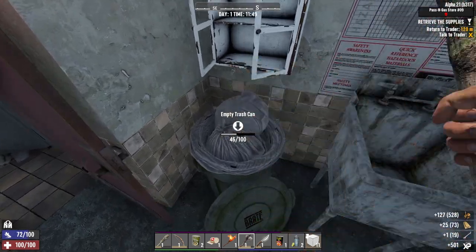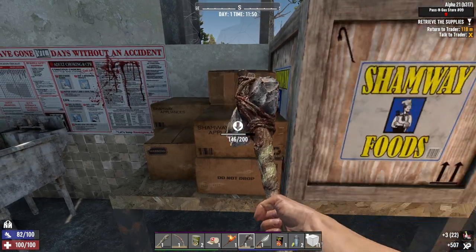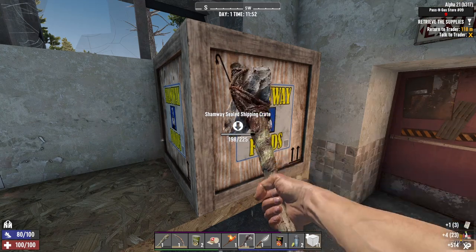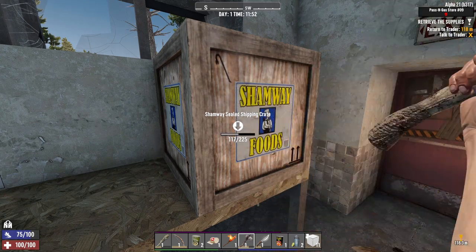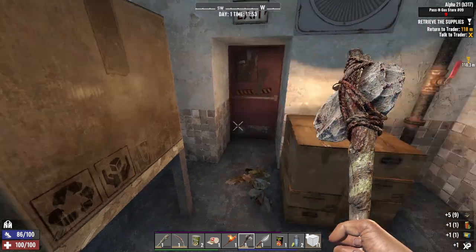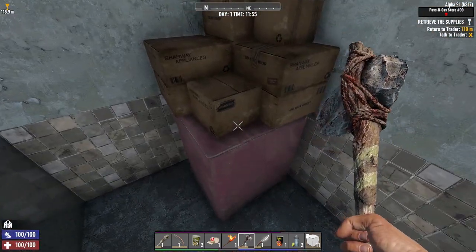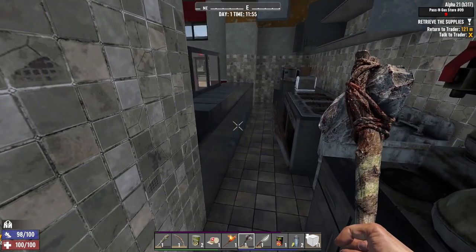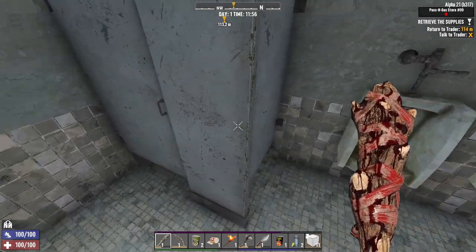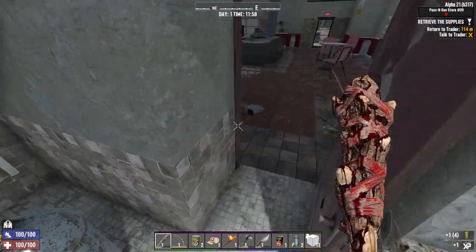We need to get all the polymer we can — although I'll probably miss some. That's polymer right there; it takes a while though and it's not a ton, which is why I usually skip it and go for more dense polymer — less swings, more polymer. Bathrooms are so important; that murky water is going to be your lifeblood.